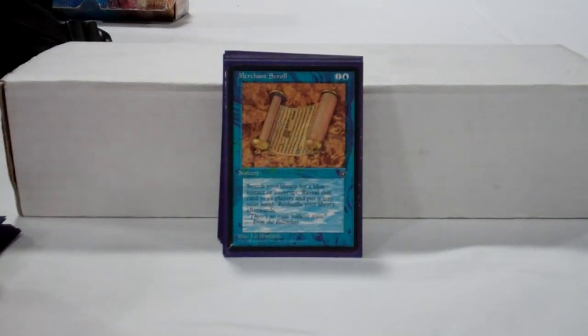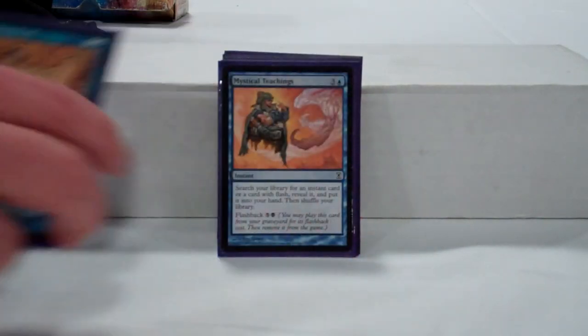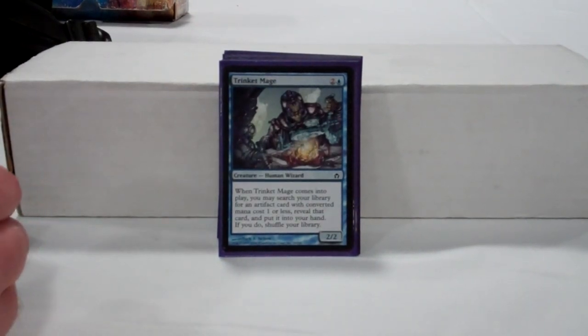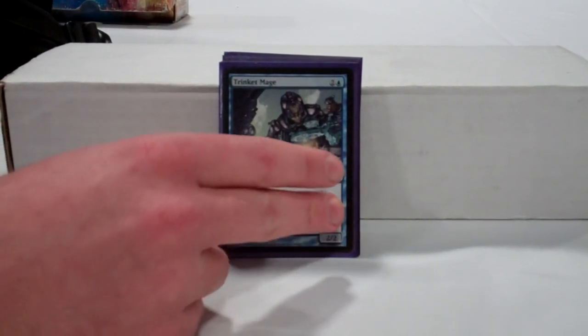We've got some other card selection: Forbidden Alchemy, Merchant Scroll — I'll tell you what that usually goes for later — and Mystical Teachings, which is very powerful. Trinket Mage is one of the keystones of the deck. You may have seen a number of one-cost artifacts go by; we can get a lot of different effects off of this. We've got Nihil Spellbomb for graveyard hate, Executioner's Capsule for removal, and Expedition Map to find lands or Wayfarer's Bauble. It's a surprisingly flexible card, even when you're limited to finding commons.